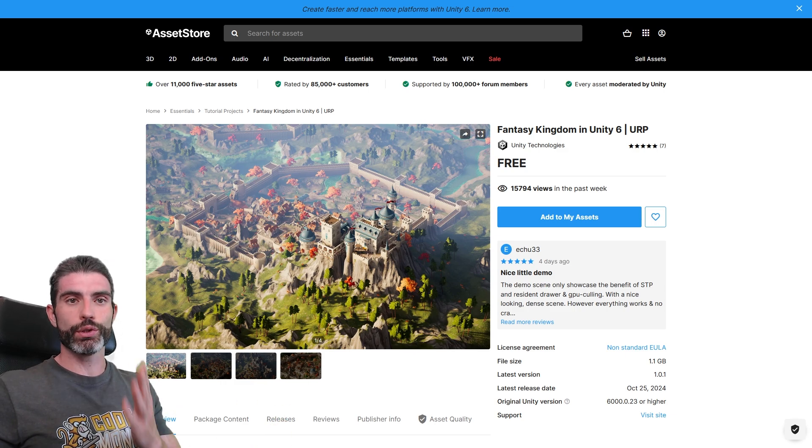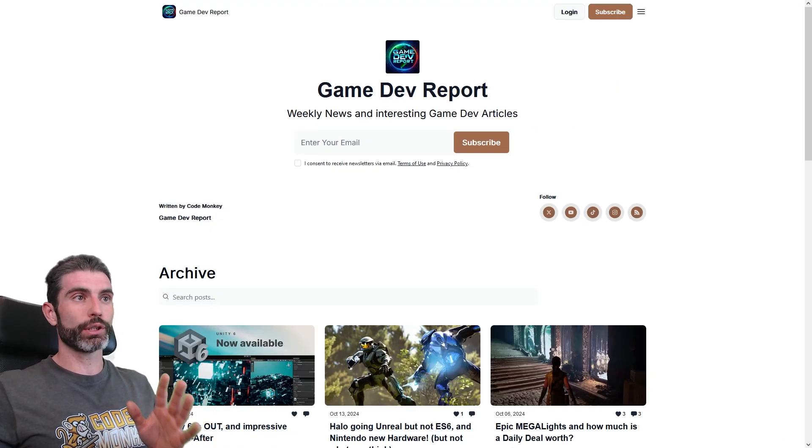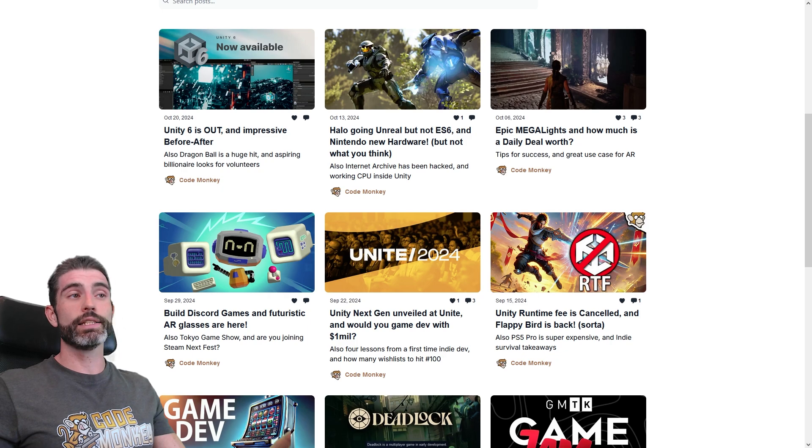So in all, lots of awesome free samples for you to download and inspect. Even though I was only able to make this video a little bit late compared to when Unity 6 came out, I did mention it in my Gamedev Report newsletter last week — I write that one every Sunday. It's an easy-to-read newsletter where I cover the latest game dev news and any interesting articles that I come across.